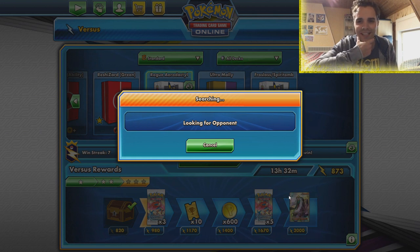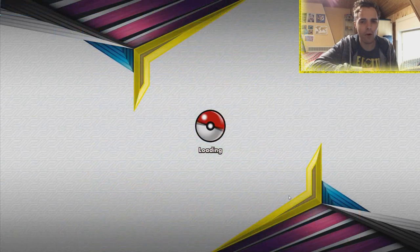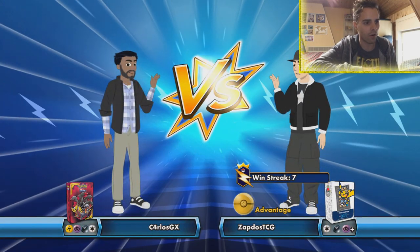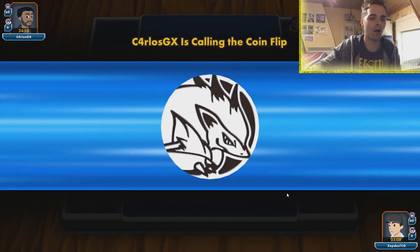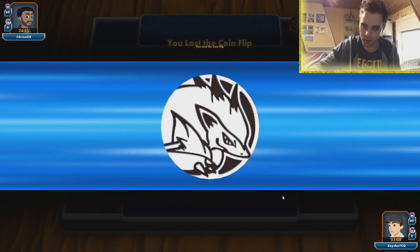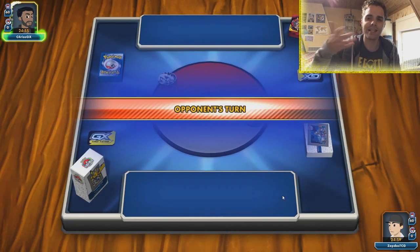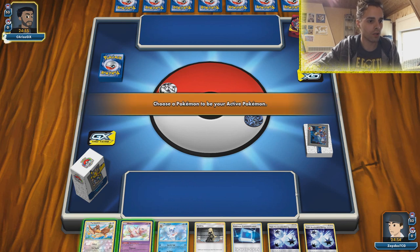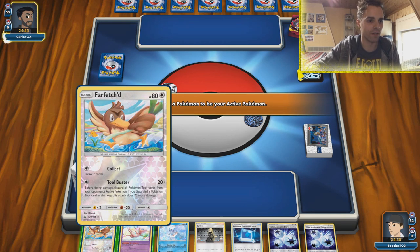That top-deck Tate and Liza was actually very nice. So we're looking for an opponent — not a lot of opponents are ready here for the Rogue Aerodactyl deck. It's going to be Pikarom or maybe it's Darkbox. The Darkness, I think on an Absol-GX tag, but it could also be Darkbox. We'll see how it goes.